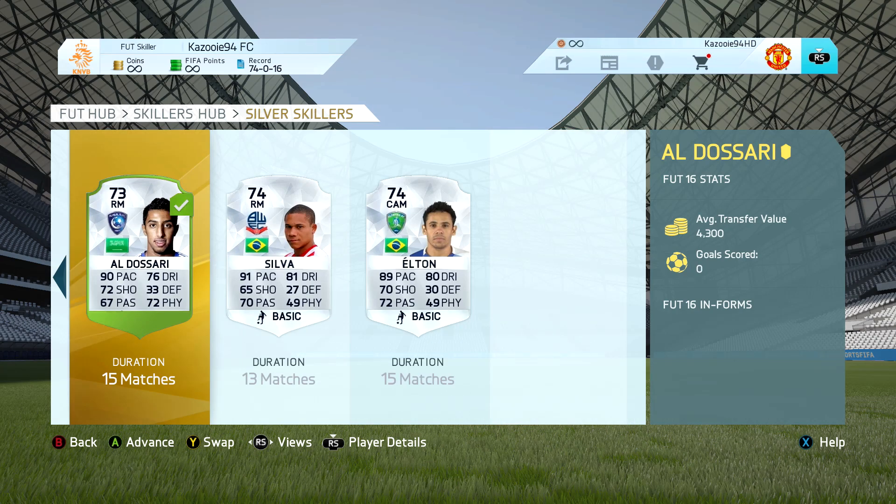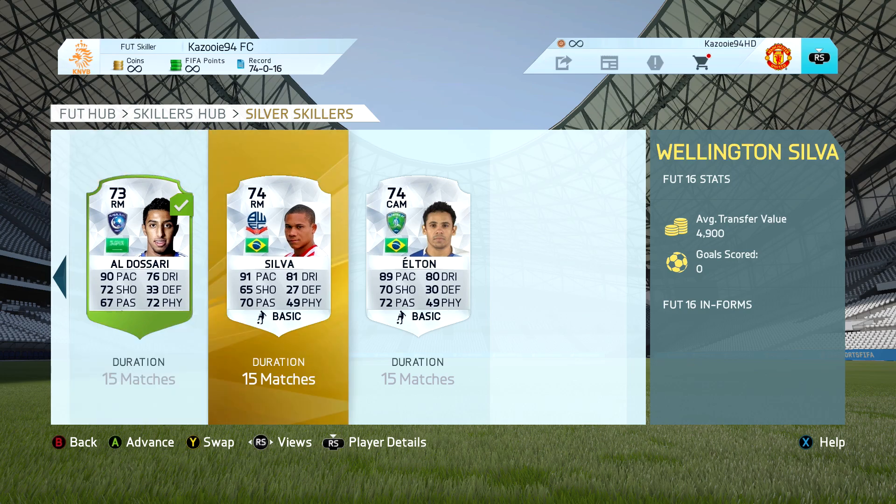As you can see, we already unlocked Aldo Sari. A lot of you may be confused, but we actually packed him early on in the series. When we pack a 5-star skiller in the series, that means we don't have to unlock him, so we move on to Wellington Silva straight away.